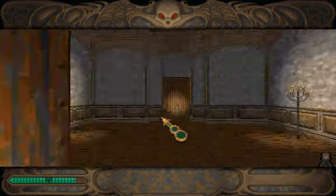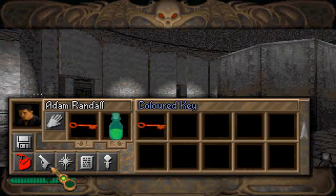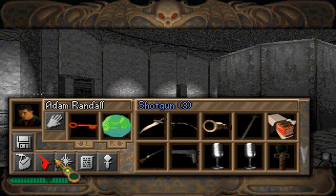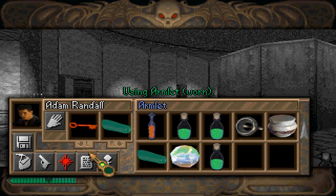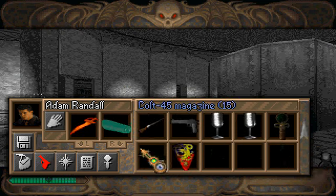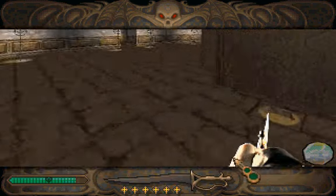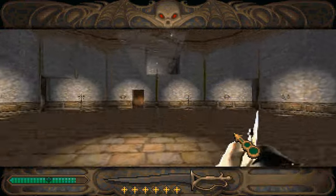Keep wearing the omelette. And here we go! We don't need to be wearing the omelette anymore. Let's equip the dagger and let's equip the colour gem, because the colour gem is what we use on this.